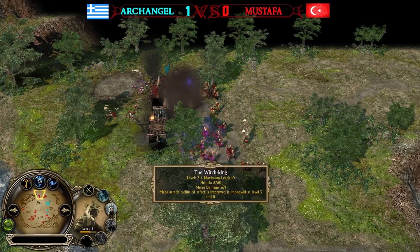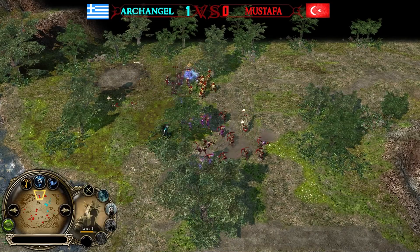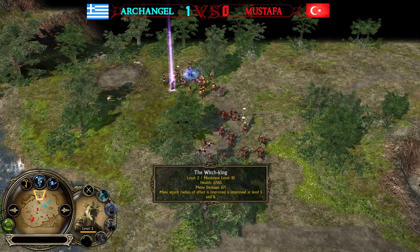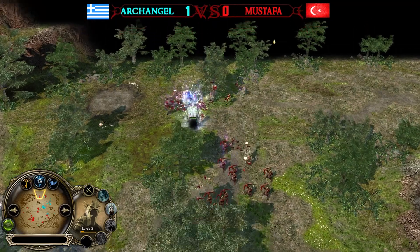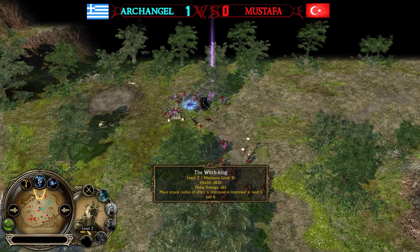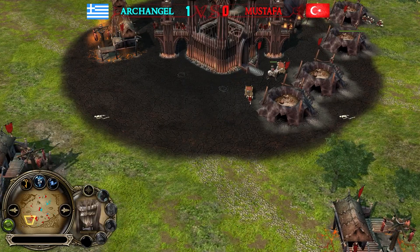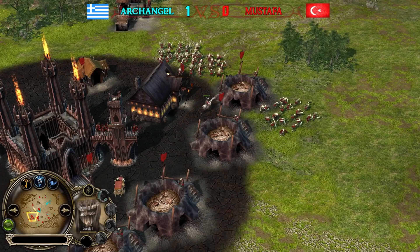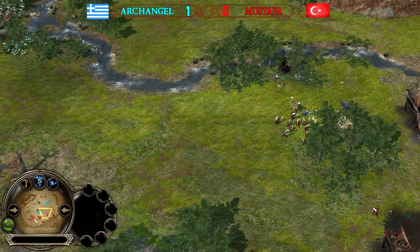He can level up to level four very quickly. His HP is 6,760 at level two, and his melee damage is 671 — that's a lot. He gets 11 more melee damage per level plus a huge damage boost. We also have Mouth of Sauron on the field — I don't know if he can deal with the big boy though. The Witch King is completely different in this version.